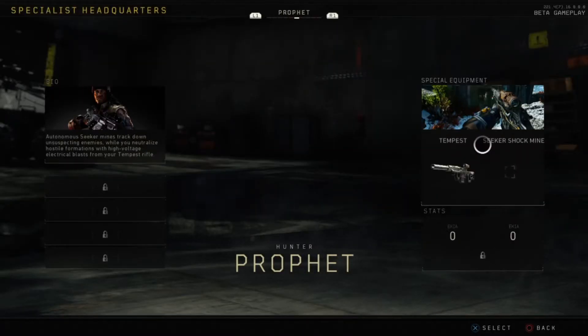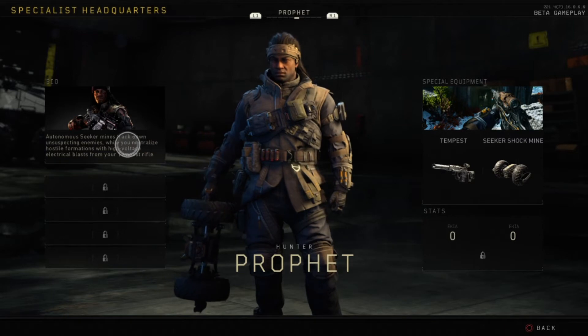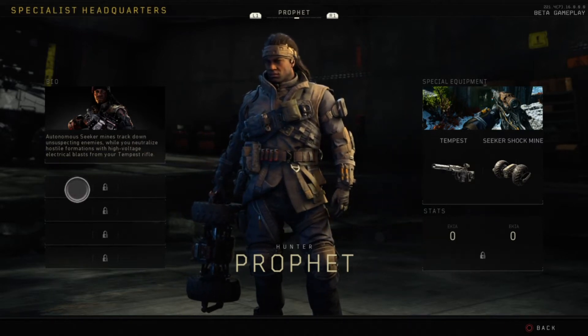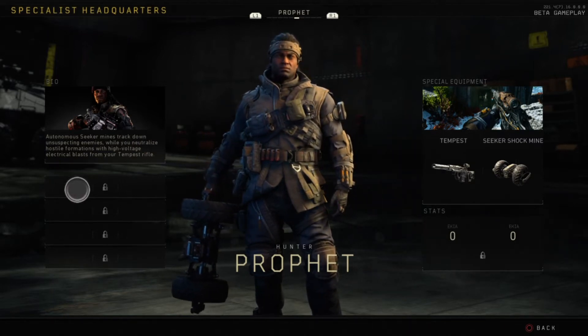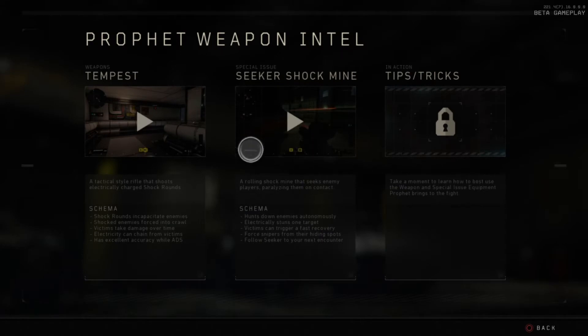Moving along — Prophet, back from Black Ops 3. Bio: autonomous seeker mines track down unsuspecting enemies while you neutralize hostile formations with high-voltage electric blasts from your tempest rifle. The tempest is a tactical-style rifle that shoots electrically charged shock rounds. Shock rounds incapacitate enemies, shocked enemies are forced into a crawl, victims take damage over time, electricity can chain from victims, and it has excellent accuracy while ADS.